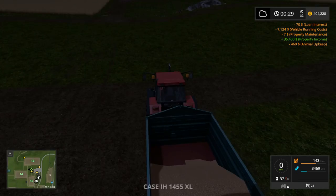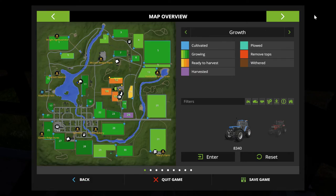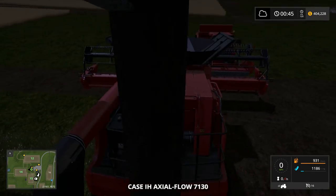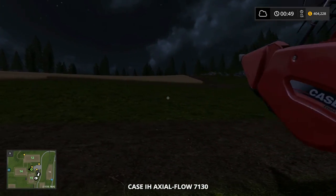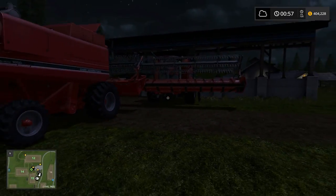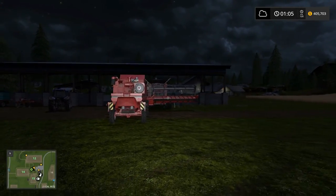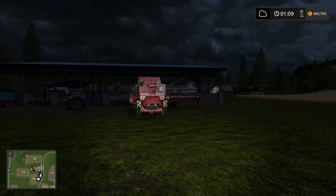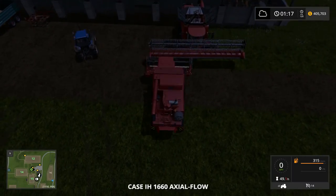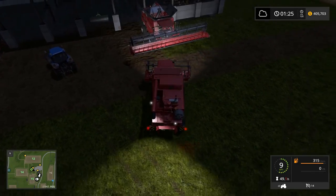Look at that - $7,000 for running vehicle cost, but look at how much I'm making on solar panels and bees: thirty-five thousand four hundred bucks! Good chunk of change. Okay, is everybody done? Guys, this is our new harvester, this is our old harvester. Look at the difference - you gotta be kidding me! The header is three times the size - it's massive!